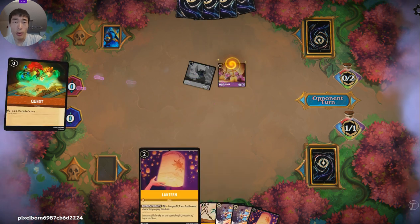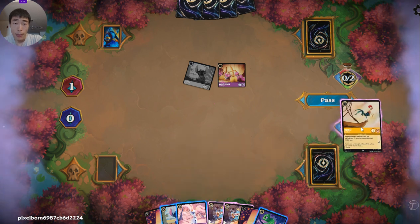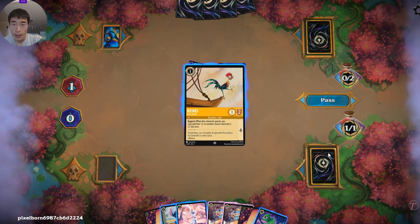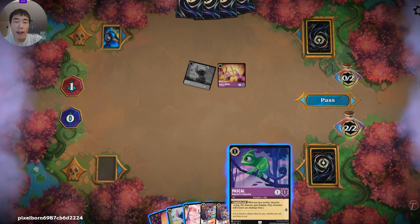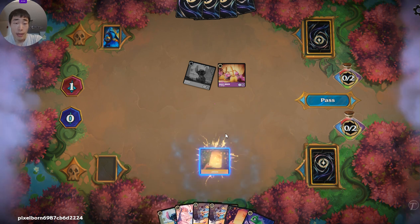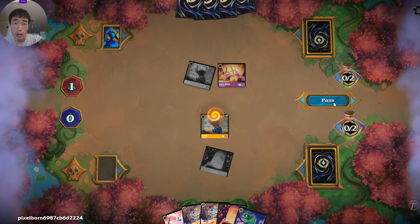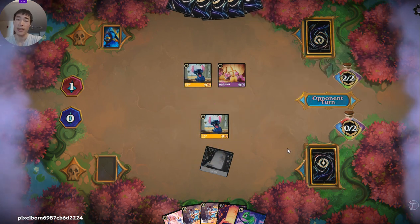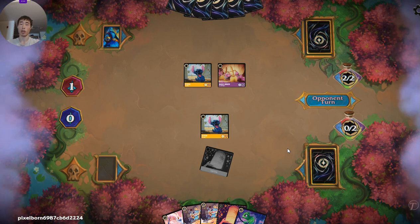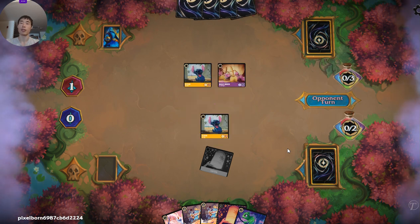They don't have a Lantern, which is great. We will ink something — we'll probably ink the Heihei. Specifically Pascal and Olaf both have a bit more survivability when they come in tapped off of Stitch. And then we will play the Lantern, tap the Lantern in order to play the Stitch. Same idea as turn one Stitch, turn two Lantern, turn three Rockstar Shift. But this way it gives the opponent one less turn to react to what we're doing.